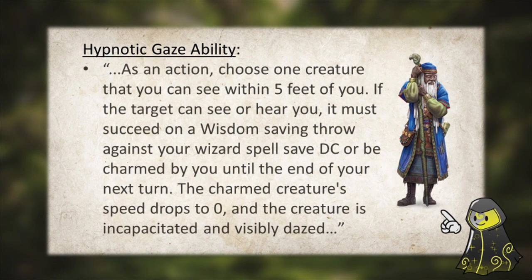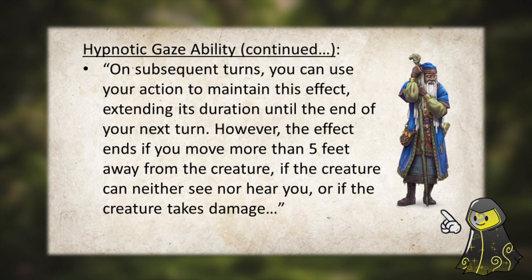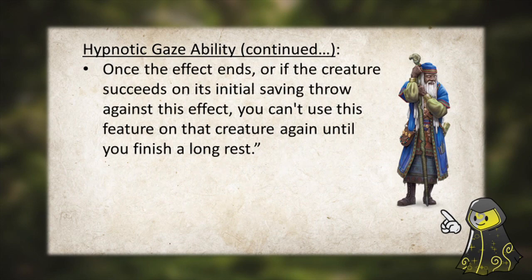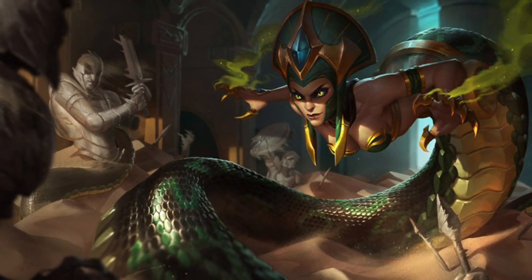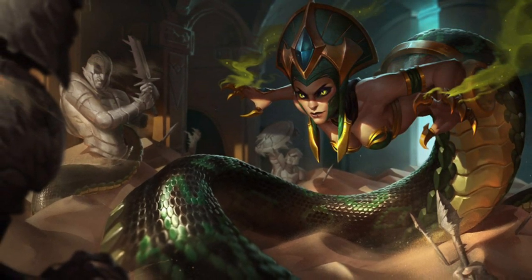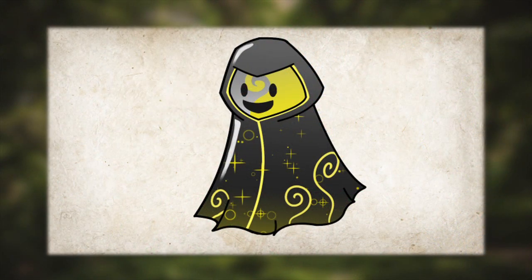We'll be going to the School of Enchantment, and this is where we'll get our Hypnotic Gaze feature. As an action, choose one creature you can see within 5 feet of you. If the target can see or hear you, it must succeed on a Wisdom saving throw against your Wizard spell save DC, or be charmed by you until the end of your next turn. The charmed creature's speed drops to 0 and the creature is incapacitated and visibly dazed. You have to spend an action on your turn to keep it in effect. At lower levels, you have the ability to turn people into stone — it might be temporary, but it's cool to describe how a creature locks eyes with you and uncontrollably loses the ability to move and process everything. Literally turning them to stone with one single glance. This is a great crowd control effect — we can basically lock one creature in place, and as long as we have this ability focused on that character, they're not going anywhere.